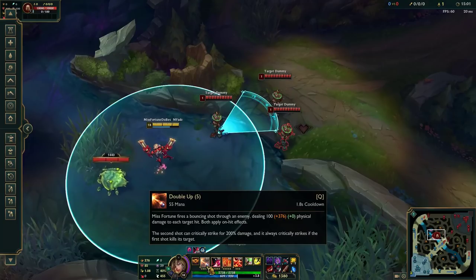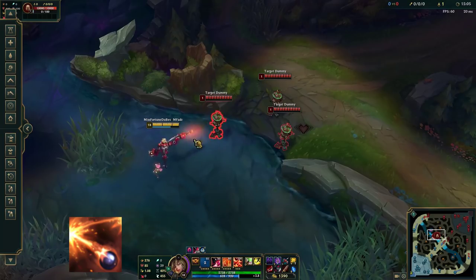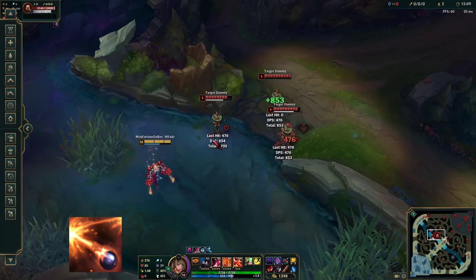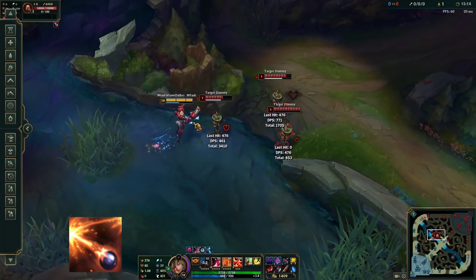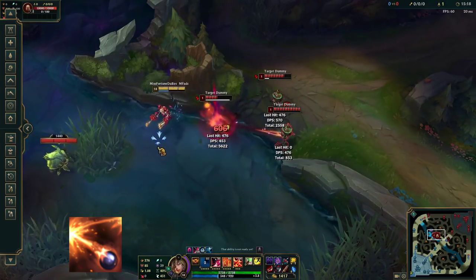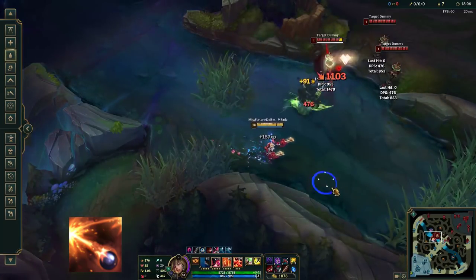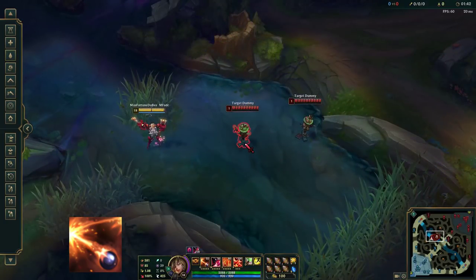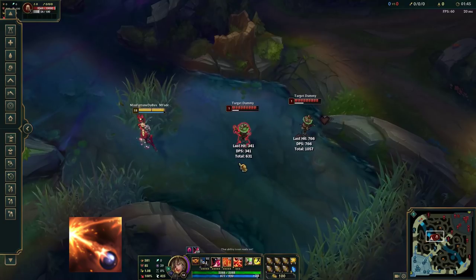Misfortune's Q ability is called Double Up and it is also a basic attack modifier. It will hit its primary target and then bounce to a second target behind the first one. Double Up will also apply Love Tap to both targets in the same way a basic attack would. If there are multiple potential targets behind the first one, the ability will always bounce to the target closest to the center. The bounce will critically strike its target if the initial hit has killed the first one, but even if the first target doesn't die, the bounce can still crit when you buy crit chance in the form of items.